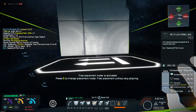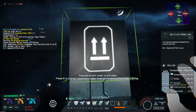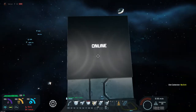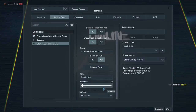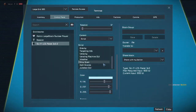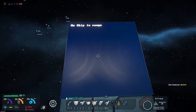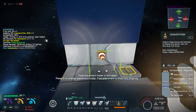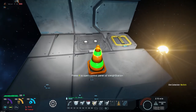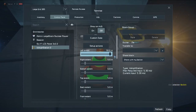We place an LCD screen — it does not have to be attached to the grid that the waystation cone is on. Go to the LCD, then Scripts, and select the Ship Scan script. Adjust the colors, then place the waystation cone down.